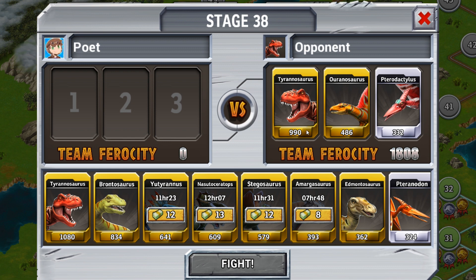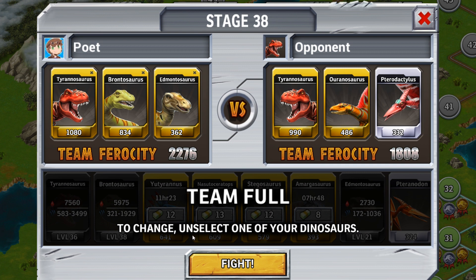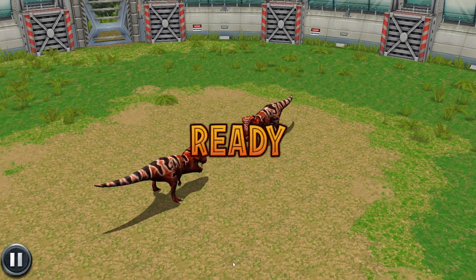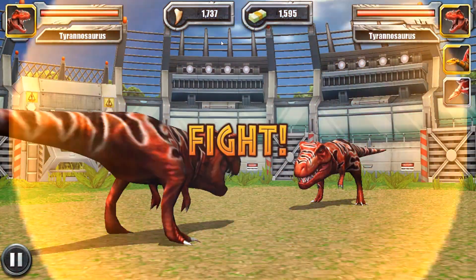A T-Rex, Aranosaur, and a Pterodactyl. This might be the last battle we do today, because I'm using basically all my top fighters. This is going to be a tough one. The Pterodactyl is Bite — a lot of the Pterosaurs are Bite. Aranosaur is Bite too. Pterodactyl is Swipe, I think. So: Bite, Bite, Swipe. We can do this. Let's just use all our teeth-bone points and go for gold out of the blue.